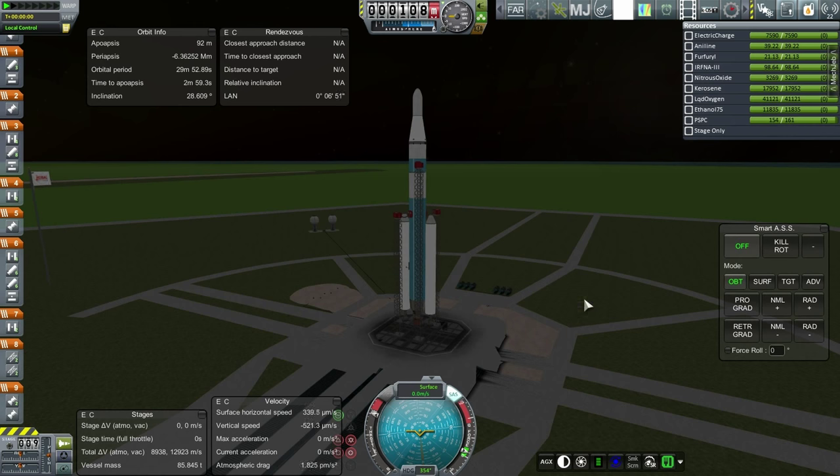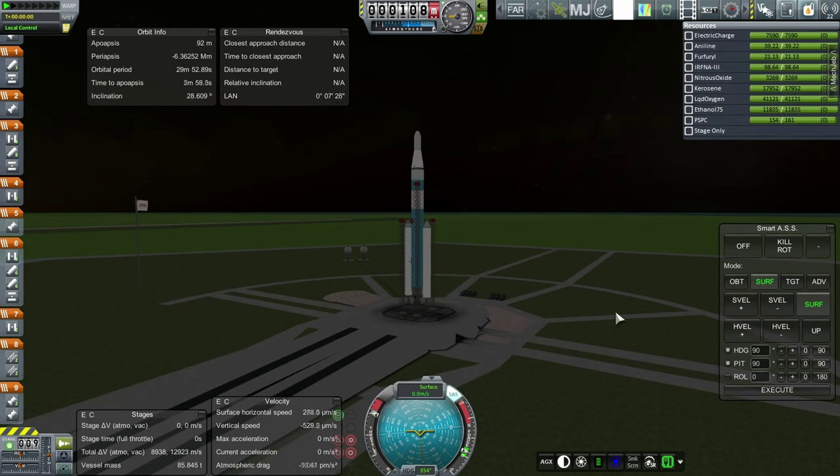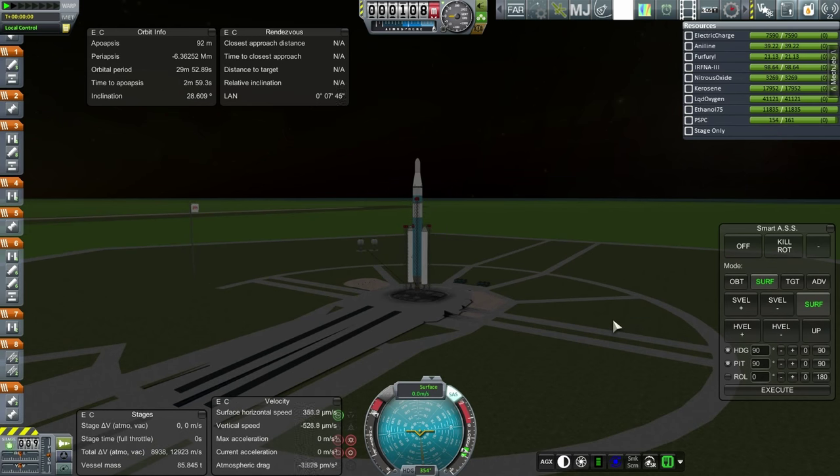Throttle is up, SAS is on, Smart ASS ready. We'll try for a shallower ascent this time. And ignition. And launch.